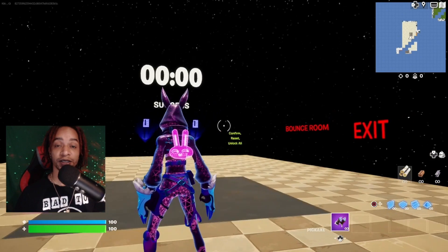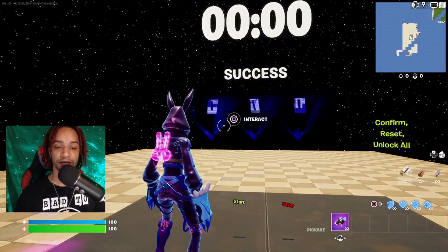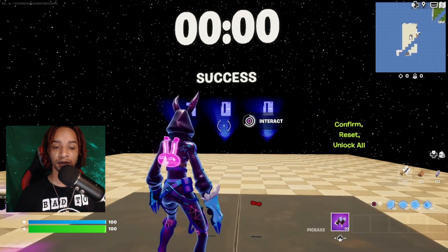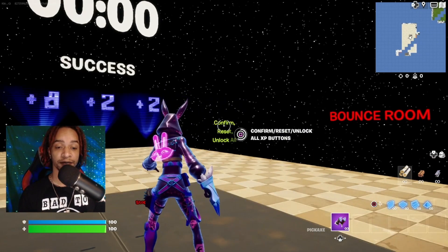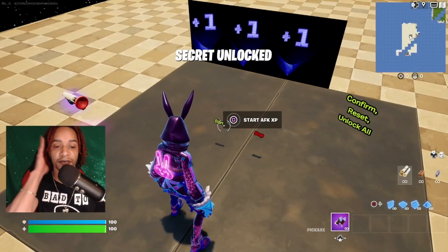Once the timer is at zero, go ahead and enter the code — we're going to enter 822. From here, just turn to the right a bit and activate all the buttons. Then look down right here and start this AFK for us.